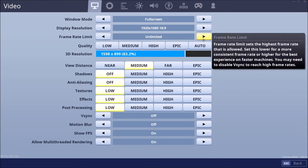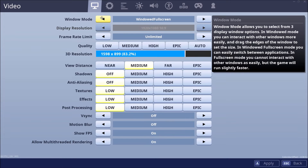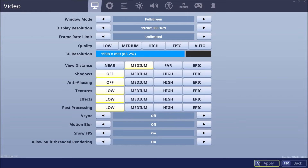Frame rate — you want to have this on unlimited. If it's at 60fps and you're wondering why you get 60fps all the time, that's because you have frame rate limit set to 60fps, not unlimited like me. This means it can go above 240fps and everything — it'll just go to the maximum FPS your computer will be able to support. Windows mode — full screen. If you played windowed full screen, it's not clever. I did it for seven seasons and didn't even notice and it was laggy. Play full screen, not windowed.